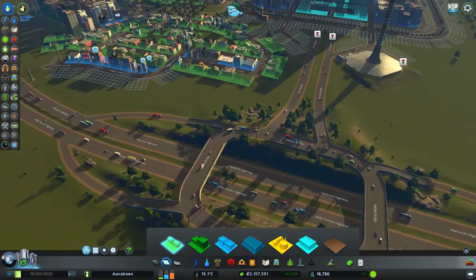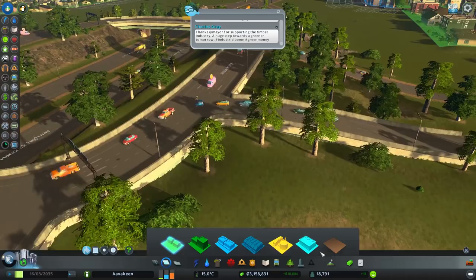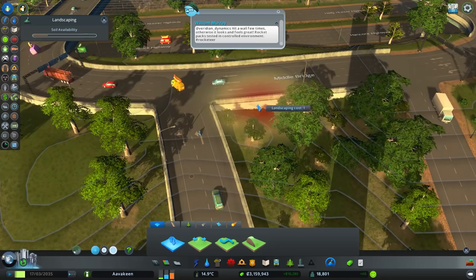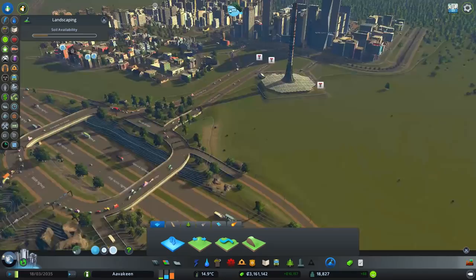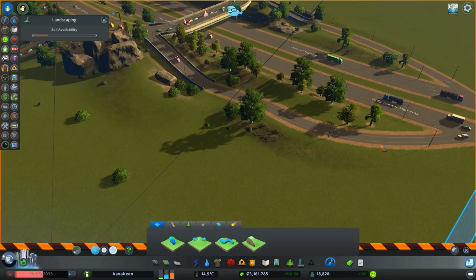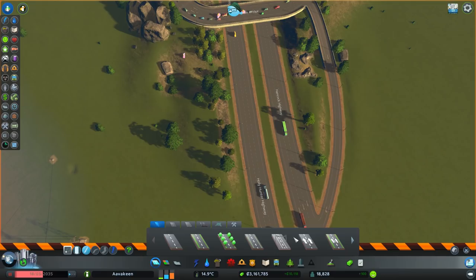We can definitely do something over here to help traffic that just wants to go from one side of the city to the other. The land isn't quite in the right place here so let's adjust that. That's nice. Now I need to change that wibbly wobbly road - it really does need to change. We can't have a wibbly wobbly road. Let's get rid of all of that.